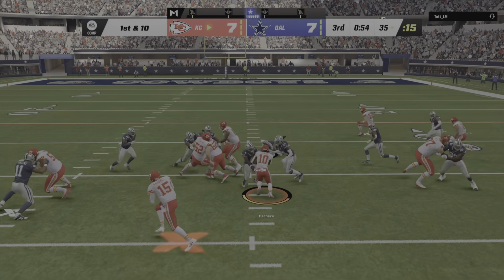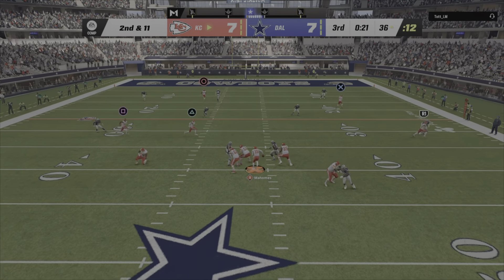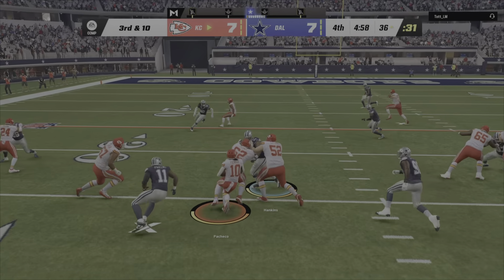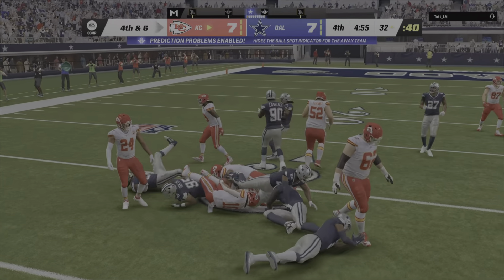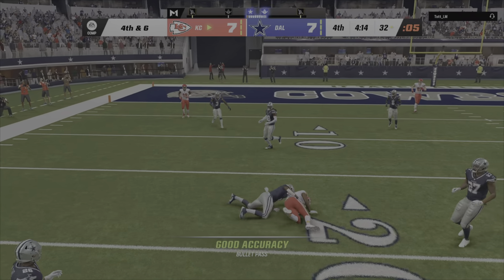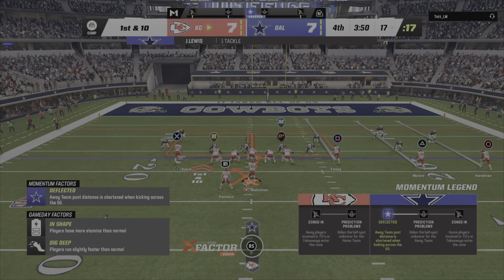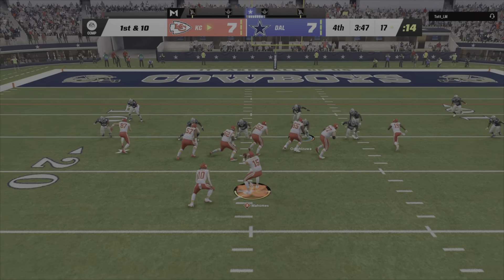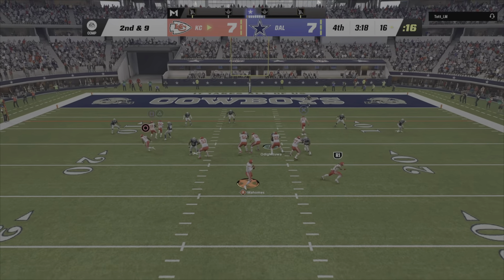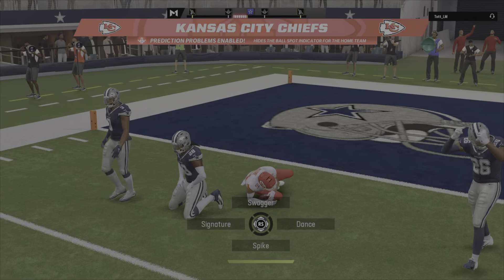First and ten at the 35-yard line. Mahomes going to throw. All in the dome with good kicking conditions for a possible field goal. From the gun he'll hand this off and this play going to be stopped. Throwing now is Mahomes — he's got his man, that's Hardman. Hands it off out of the gun and he's eating up yardage. Mahomes throws — this one is caught, it's Moore, and in for the Chiefs touchdown!